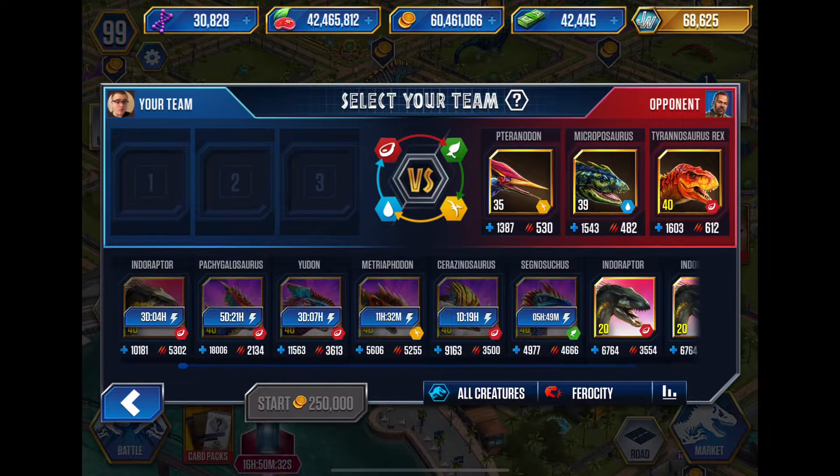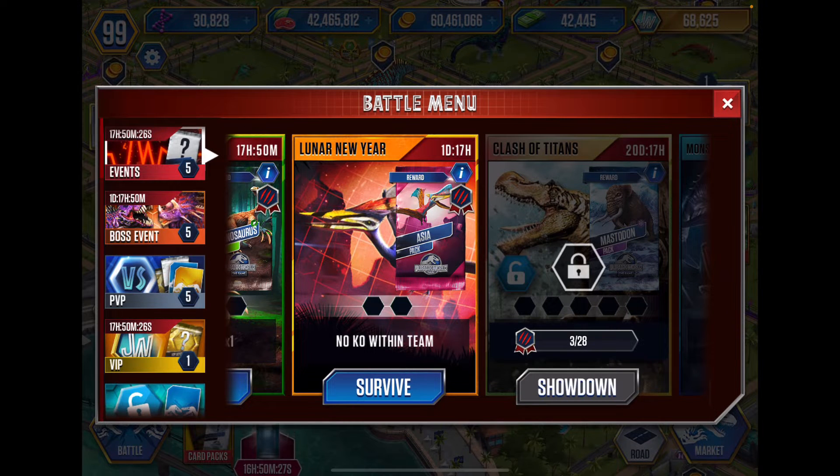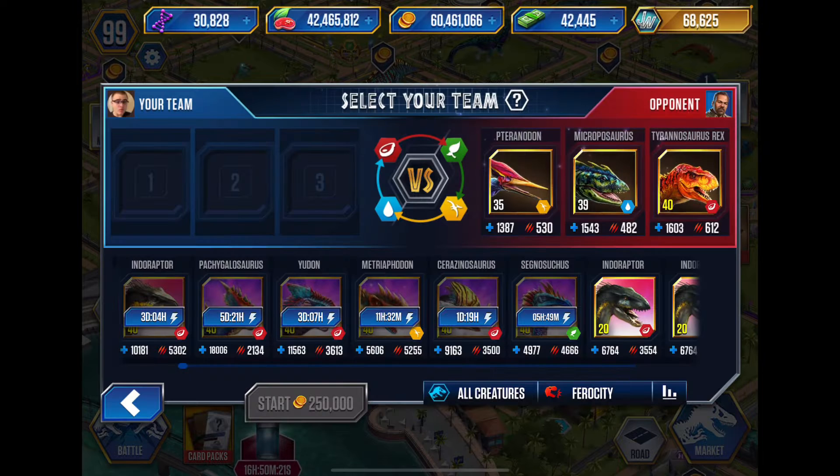Now, story time: when I first started playing, there was a KO event. I think I fought the same exact team, and I was doing it for a T-Rex — I wanted to max out a T-Rex. I think I needed one more, and it was for a Legendary pack at the time. So I was thinking, oh, I'm going to get this pack and get that T-Rex. I spent so many bucks and spent all day doing it, but at the end, I got my T-Rex.